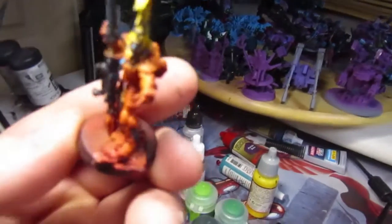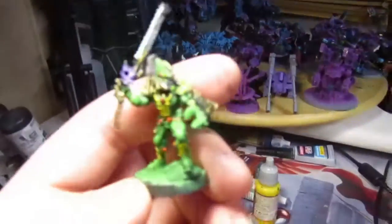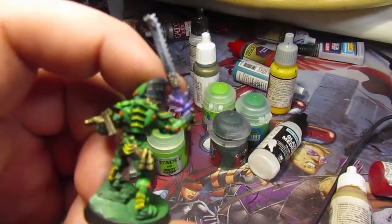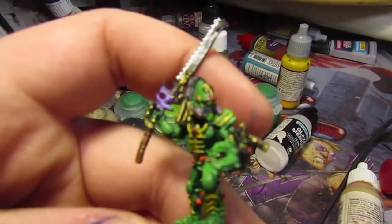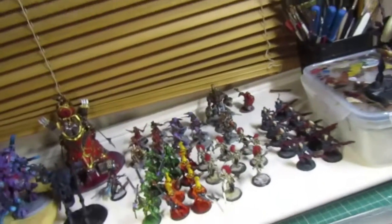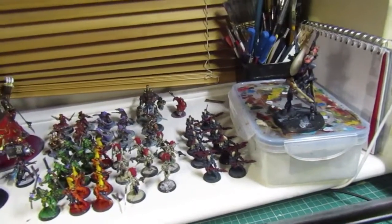The fire dragons have to be based yet, but I think the client is doing them himself because he hasn't decided on a base scheme yet. For the striking scorpion — this could be either the squad leader or the Exarch; I think it might be the Exarch because he has the scorpion's claw. I love the striking scorpion models, they're so cool. I put a bit of a glow on the gemstone just to make it look like the souls of past Eldar and the soul stones are angry and willing to fight with them — just trying to add a bit of backstory to it.